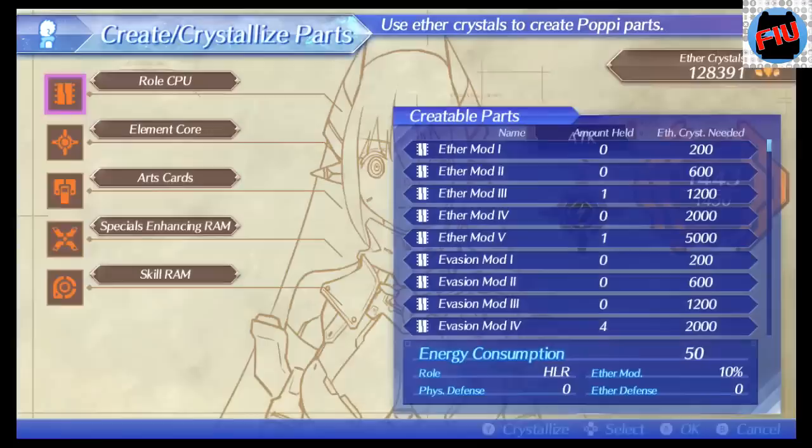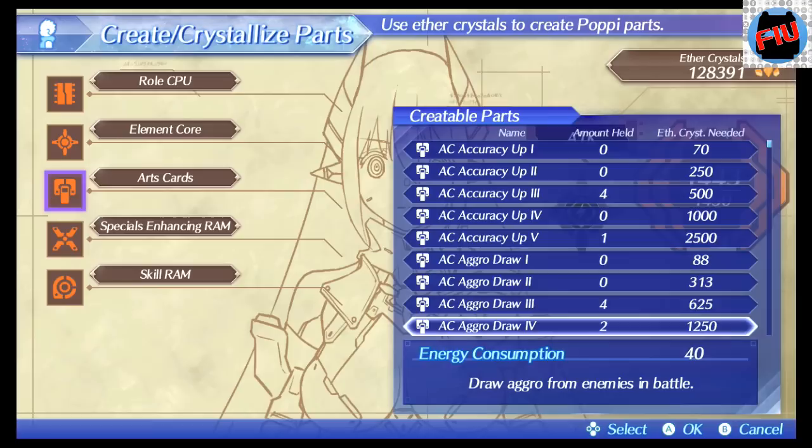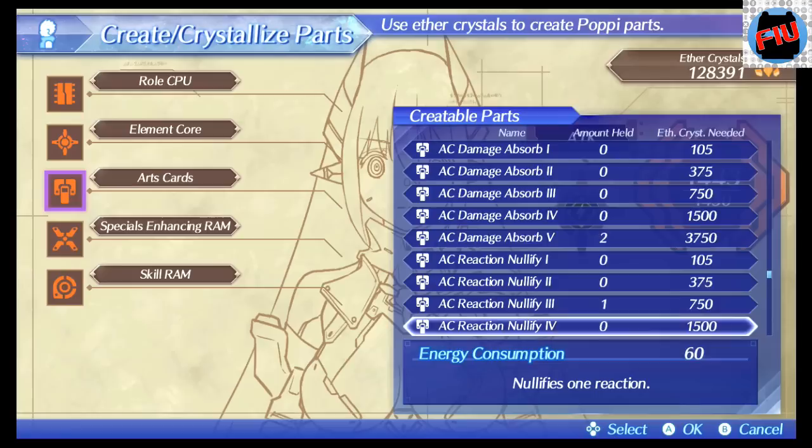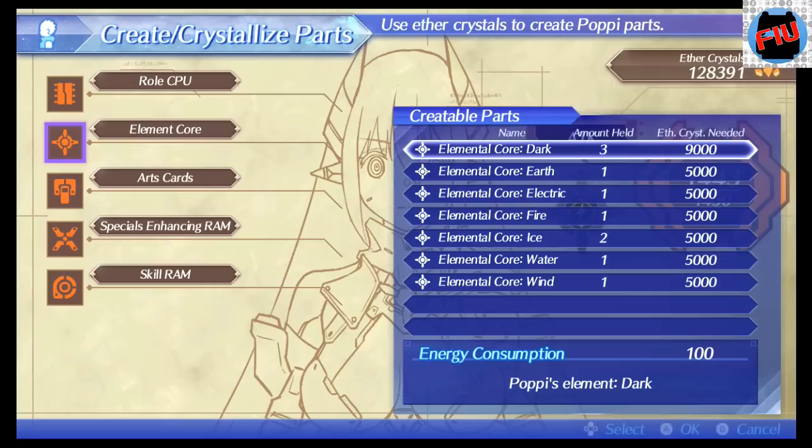Now we got all the manuals — that was the key. So now we're going to the next step of the build. If you go to Puppy Swap, you can create all the parts that you need, depending on if you have the ether crystals. You can see that you can get Attack Up 5, Critical Up 5, Damage Absorb 5 — any part can be created on Puppy Swap. And that is key, because that's how you're going to start building the parts you need to build your powerful Puppy. So it is not like you need to get the parts from playing Tiger Tiger.